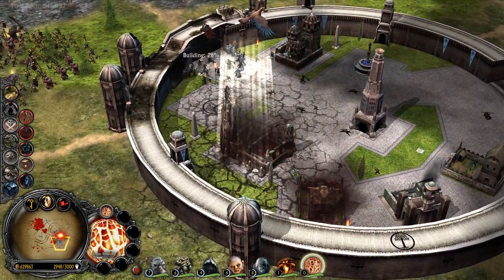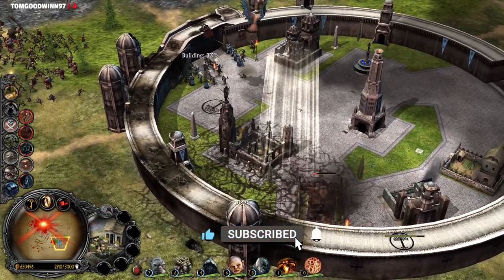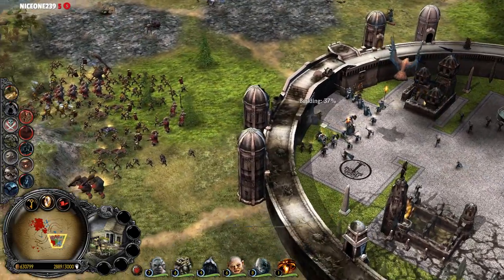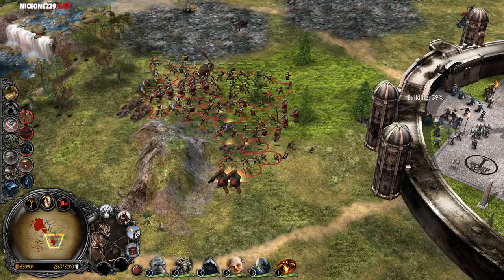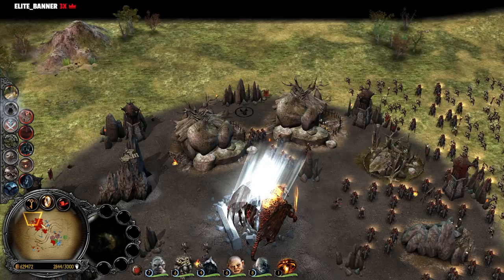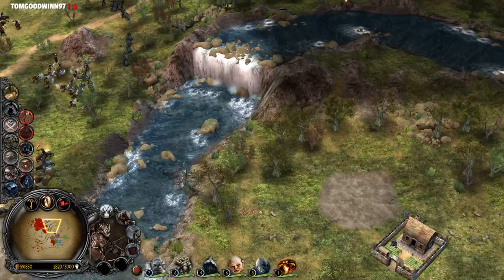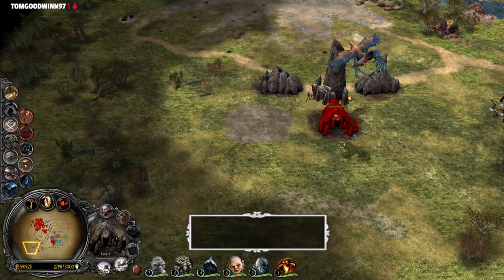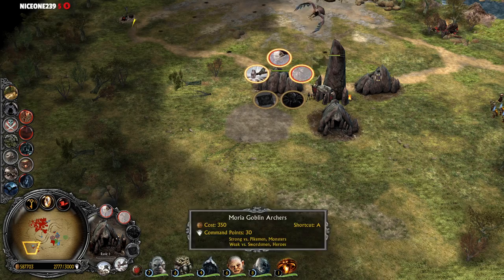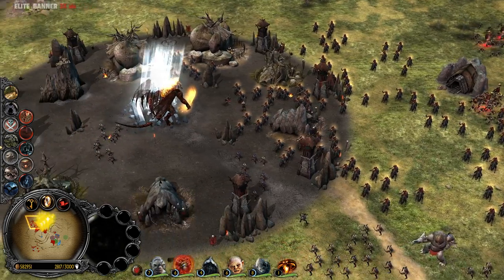Let's see how effective this is going to be. It's going down very, very slowly — you can't kill buildings in time, but I think it's much more effective against units. Let's give them fighter upgrades as well. We have to be careful: the eagles are being summoned and they're gonna try to kill our fortress unfortunately. Let's take a look at the production buildings as well.